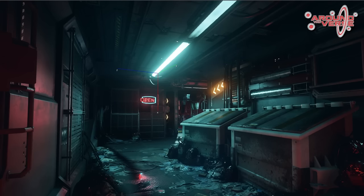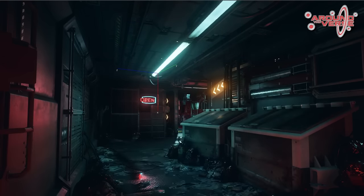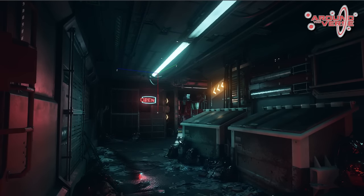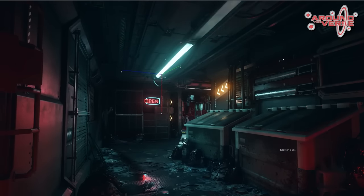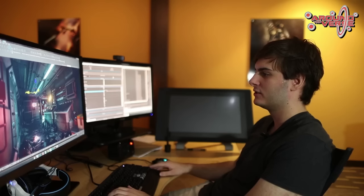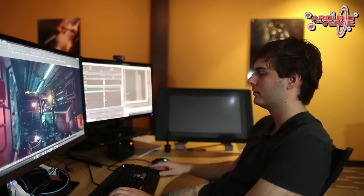So if we change the brightness, for example, to zero on this light, not only will the light within the scene change, the actual emissive will change as well, which is pretty significant. That tech hasn't existed before and it's something that's really powerful for us to make the environment feel more cohesive and realistic.